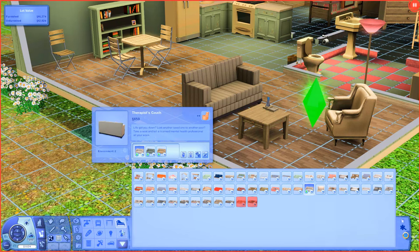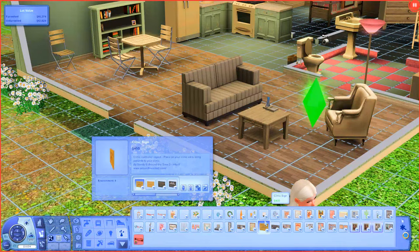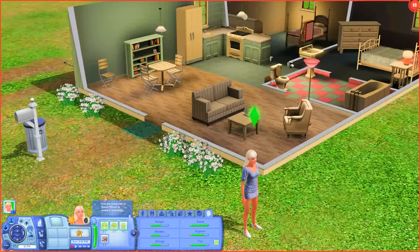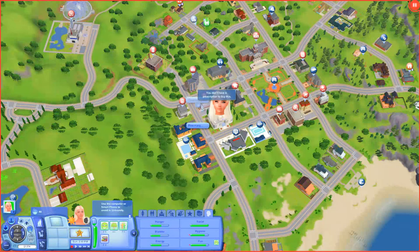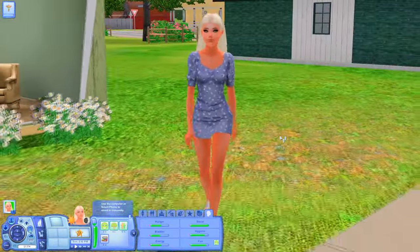The therapist couch is in the sofas section filtered to custom content. The clinic sign is in wall decorations — it's the 'clinic controller object' which you place on a clinic lot to bring patients. Before joining the psychiatry career, I want to see what happens if we apply for the medical license without being in the career first.